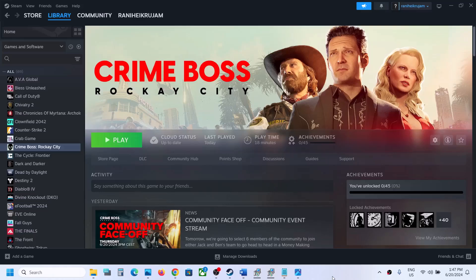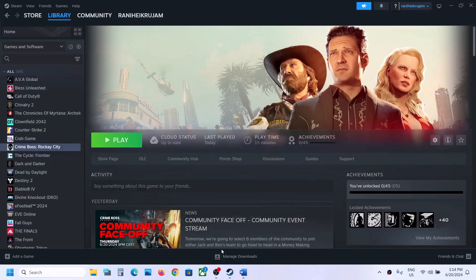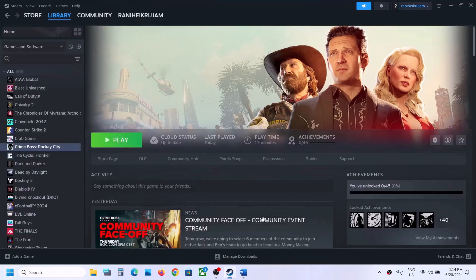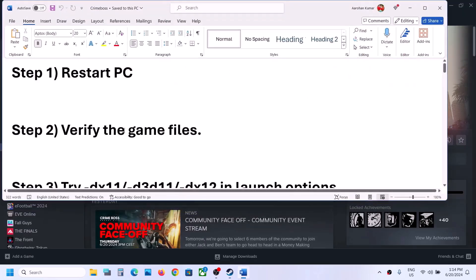Hello guys, welcome to my channel. Today in this video I'm going to show you how to fix the out of video memory error with the game. The first step is to restart your computer. Simply restart the computer and after the system restart you can try launching the game, then check the next step.